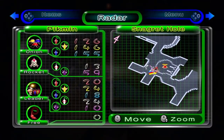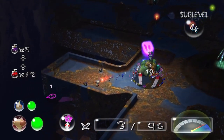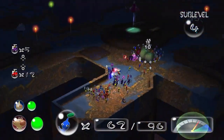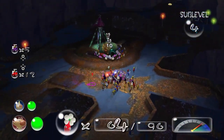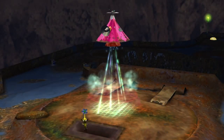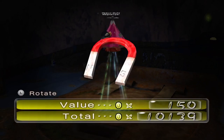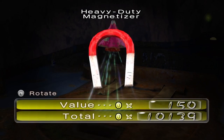I didn't lose a purple — luckily I didn't. You seriously have to put one near the base — that was so cheap. We've got a magnet for Mr. President — the Heavy Duty Magnetizer — and now we've paid the debt.